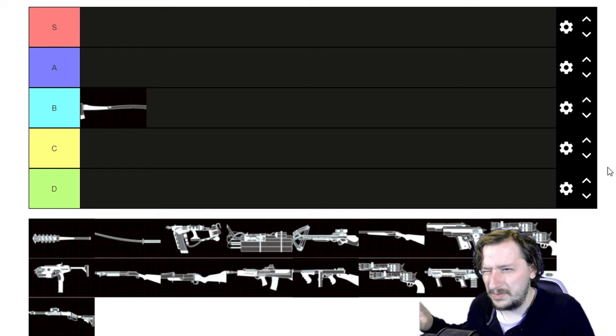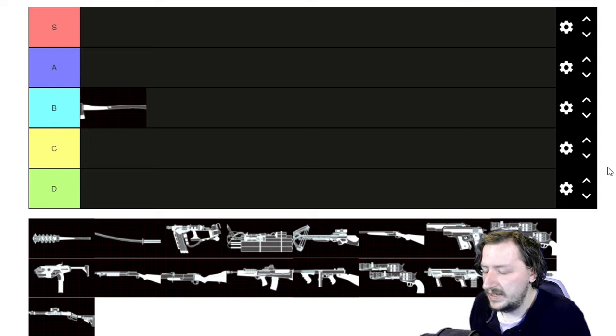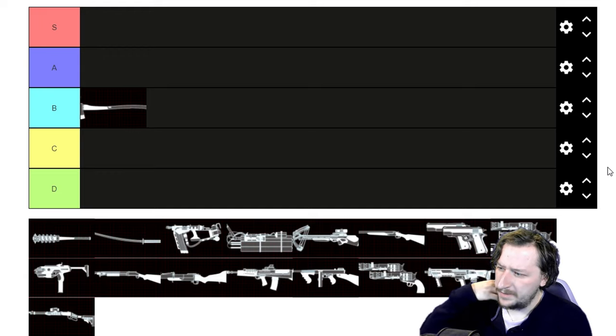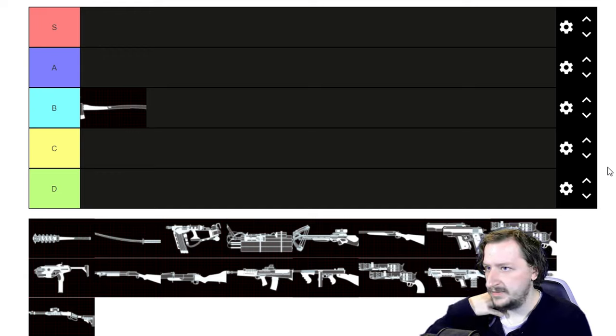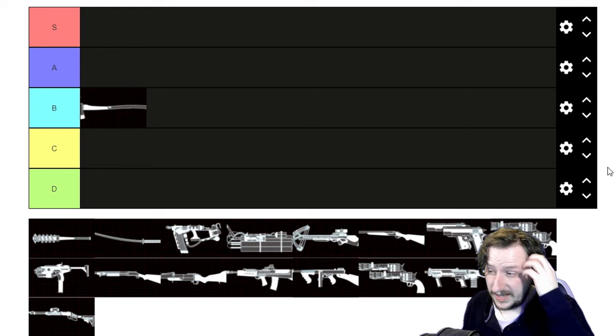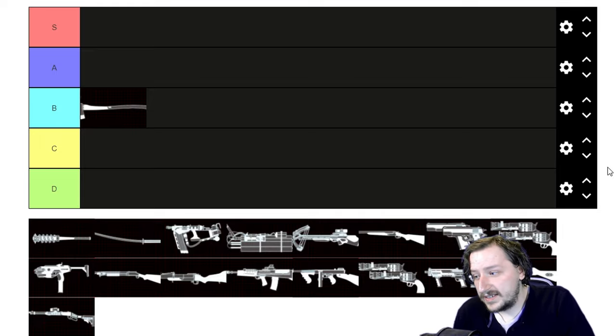All of Berserker's weapons are pretty much guaranteed to at least be C tier or higher just because you can block with them, and blocking's always nice. Moving on — the Katana and the Road Redeemer are virtually the same except the Road Redeemer has blunt damage where the Katana has slashing damage. The Katana has a couple more moves like the stab attack and the draw cut. So there's a couple more things you can do with the Katana than with the Road Redeemer.